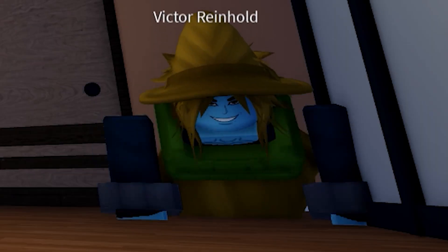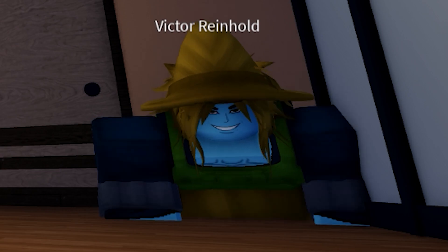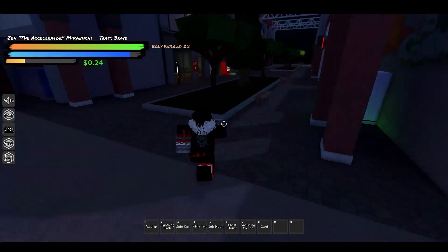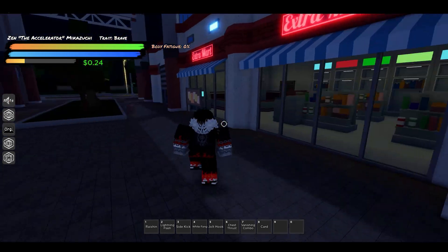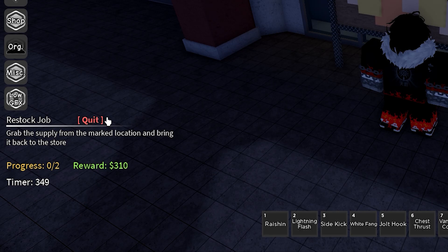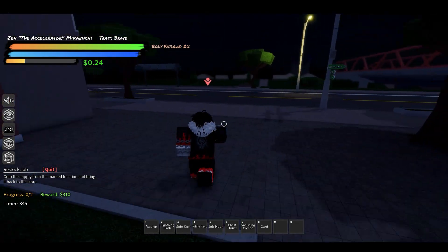The next thing you'll probably want to do is start training, but you have a resource to worry about — money. There is a most efficient way to make money in the game. If you go behind the bank, there's a shop called Extra Mart. Use the job board there and only do the restock job. It has the best money-for-effort ratio and you'll make money fastest doing this specifically.